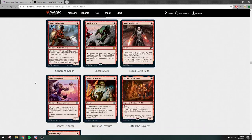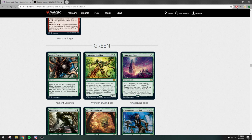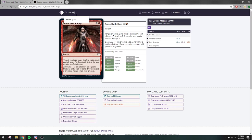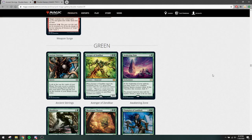On to green — the last color. We have the first reprint: Ancient Stirrings. It sees play sometimes in Green Tron. Right now Green Tron without Expedition Map isn't as good as before — it was an all-in deck assembling Tron as fast as possible. Without map it isn't played much; I don't think it's playable anymore. But you can play it if you want in regular Tron. I think this card was also a bit expensive because it's played in Modern too — it was like almost a dollar in paper and not free on Magic Online.